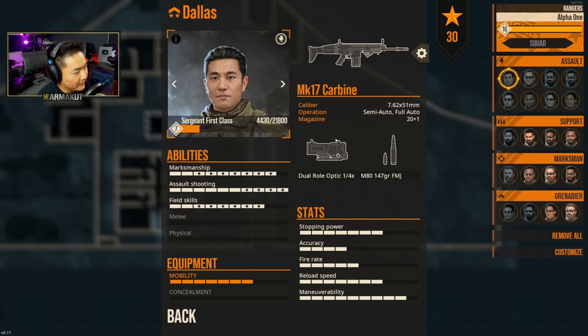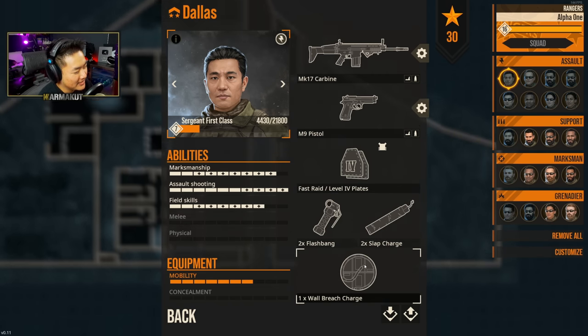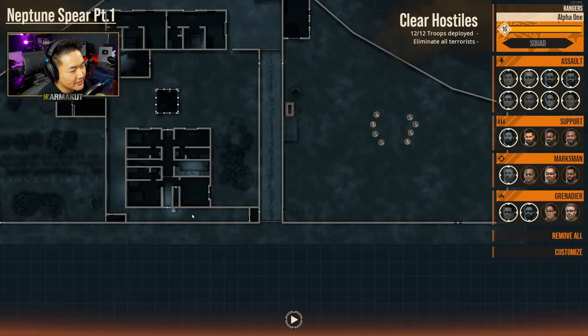We're going to rock 1-4 optics. As far as kit loadout, faster-rate level four plates seem good. Flash bang, slap charge, wall breach — that's pretty much going to be standard across the board. I don't think we're going to be using anything else here.